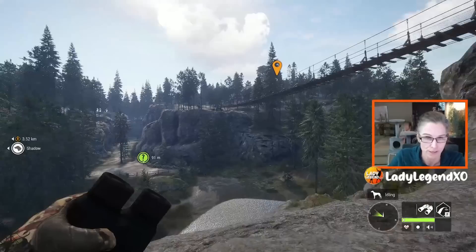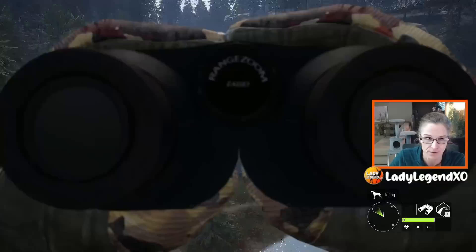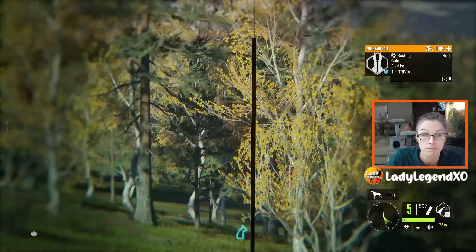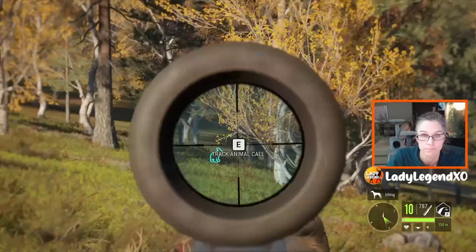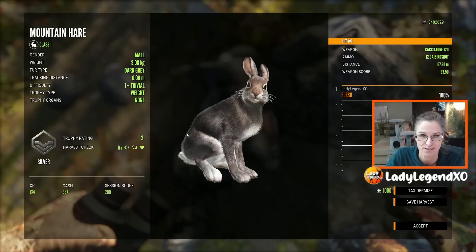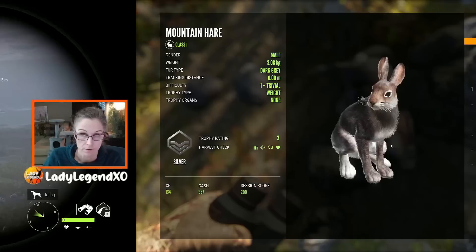Look at this bridge — look at the scenery here, oh my goodness. The detail they've put into this map is crazy, I am super impressed. We have a mountain hare here, and I'm gonna see if I can get him with the shotgun — I think he's within range. It was a delayed reaction — we got him. Look at that, very very nice. Aren't they cute? Diamond is 5.6 for mountain hare.